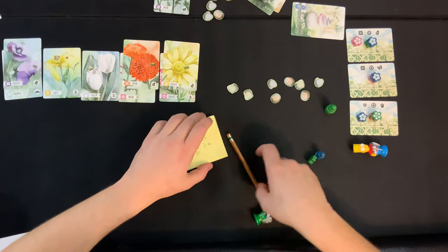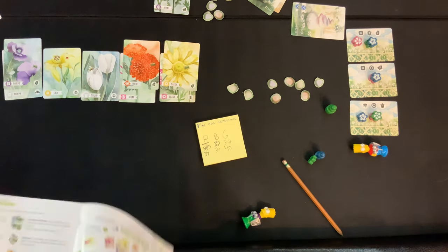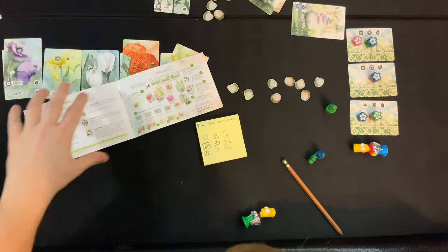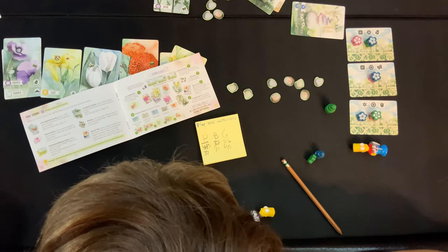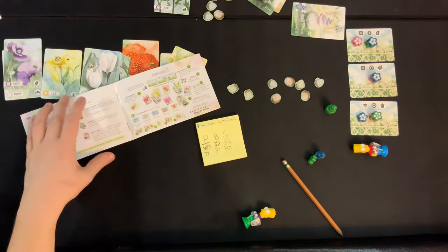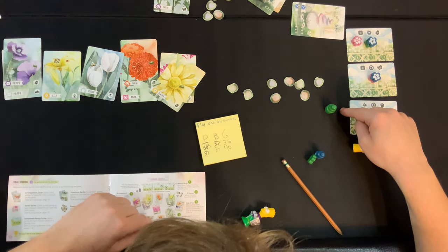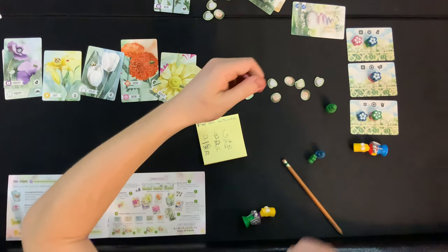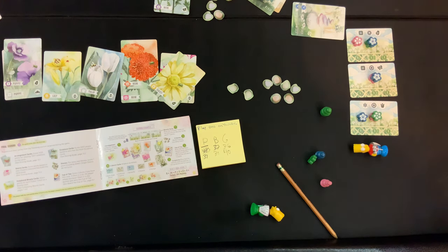It's 40 to 40 — oh my gosh, a tie! The tiebreaker: in case of a tie, the player closest to the top position at the end of the game wins. Through the magic of editing — pink wins! As always, if you enjoyed this content please subscribe. Let me know in the comments what game you'd like to see me play three-handed — if I have it I might just get around to it. Thanks for your time!